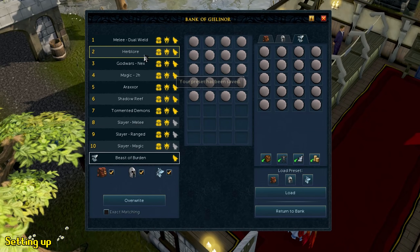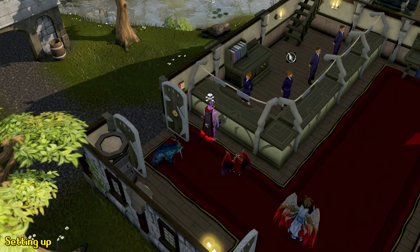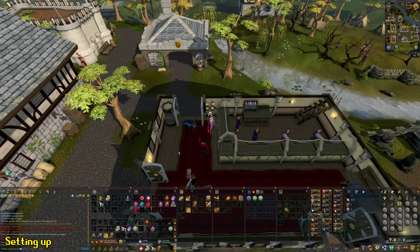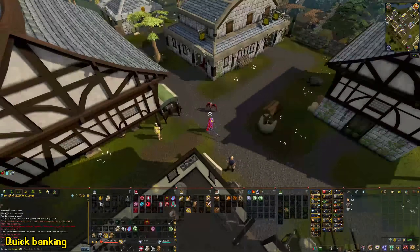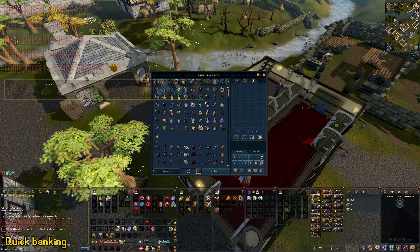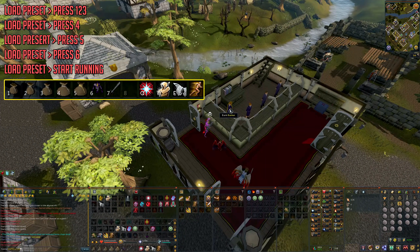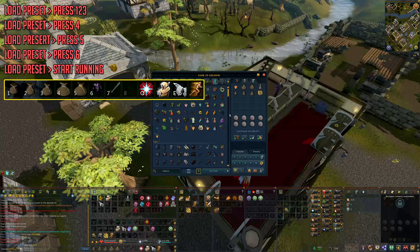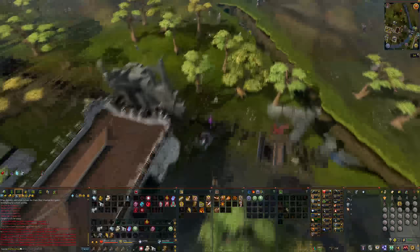For example, if you throw your stuff into the bank and have nothing in your inventory, click your bank, press 2, and you have all your stuff. With the runecrafting method: teleport to Edgeville, go to your bank, Bladed Dive over, press your preset button once, then press 1, 2, 3, fill the small pouches, load your preset again, fill the bigger pouch, load preset again, fill your outfit if you have it, load preset once more, and you are ready to go. That's how you set up and bank quickly.